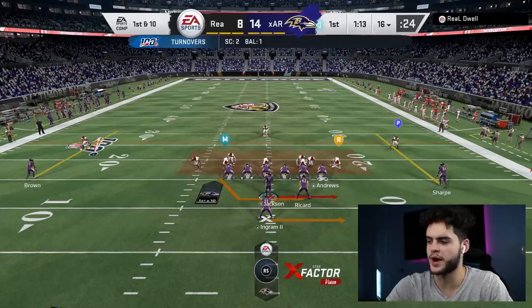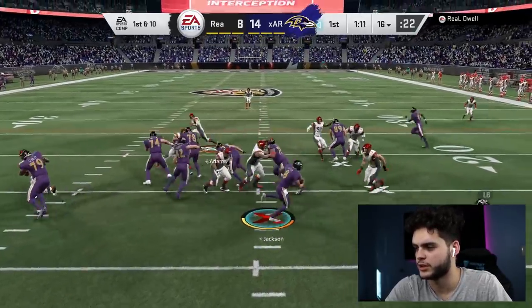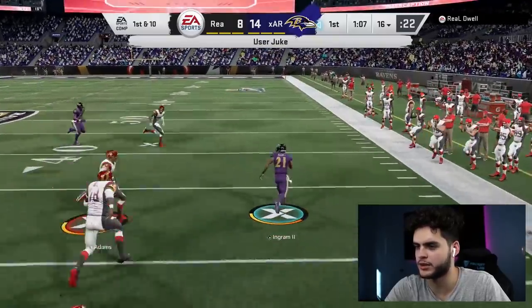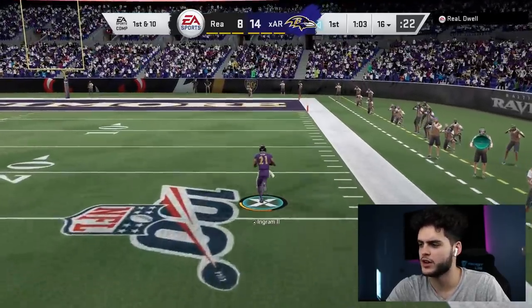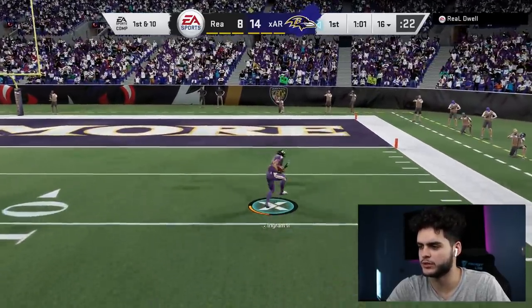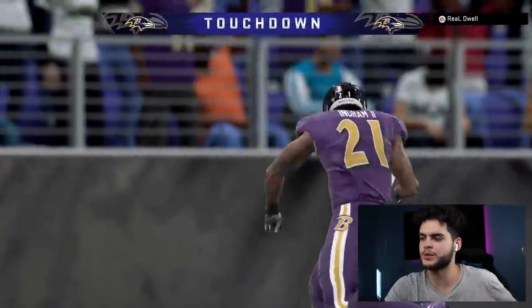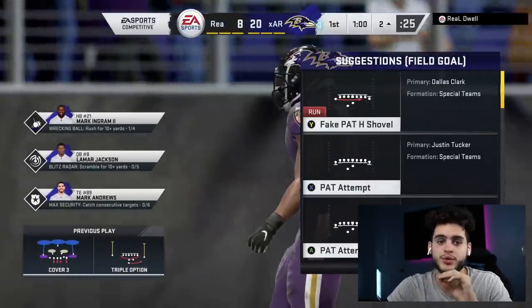Let's try the triple option — I gotta start doing some more passes, but the receivers are not too hot. He's got Shannon Sharpe at wide receiver. There we go, easy pitch to Mark Ingram, evasive juke — and Mark Ingram's gone! Juke move again! Whoa, I thought I fumbled — did you guys see that camera animation? Mark Ingram showboat — ankle clicks! I thought I got the strip animation where it zooms in. Wow, this team is pretty crazy so far.